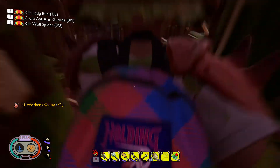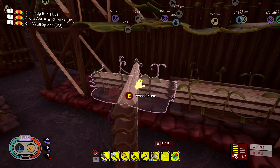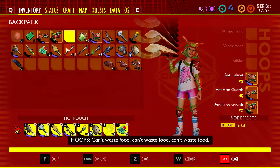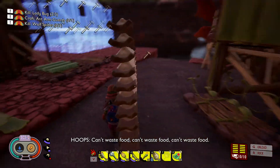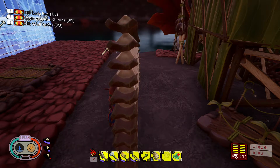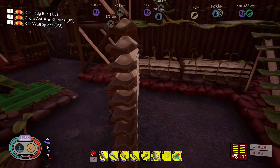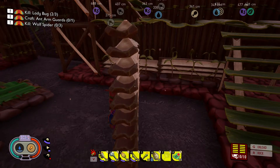I'll come out here real quick. As you can see, I'll pick up the ant armor — you could carry eight. Let me go ahead and drink the Workers Comp, and as you can see it adds two more carrying stacks. This will last for two real-world minutes, so if you're out and about, carry a lot of them because two minutes is not a very long time.